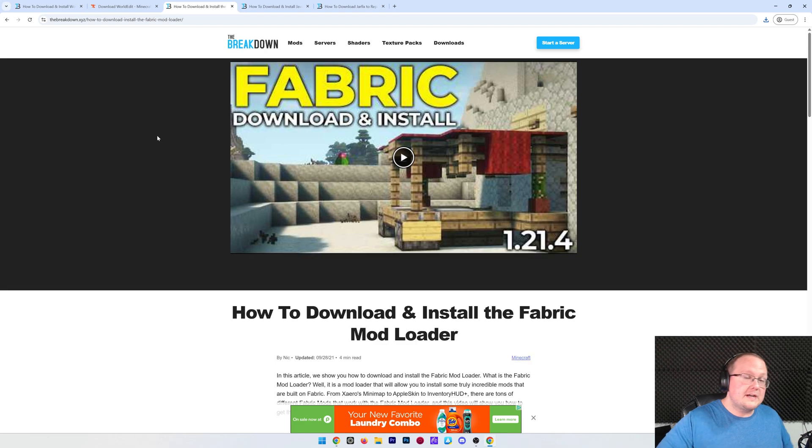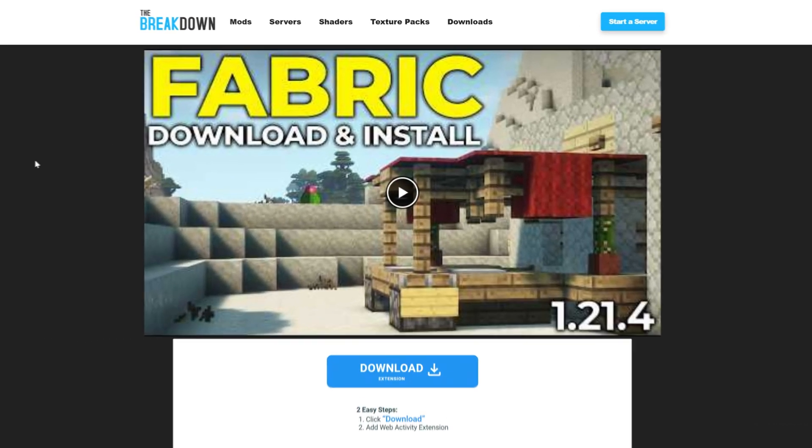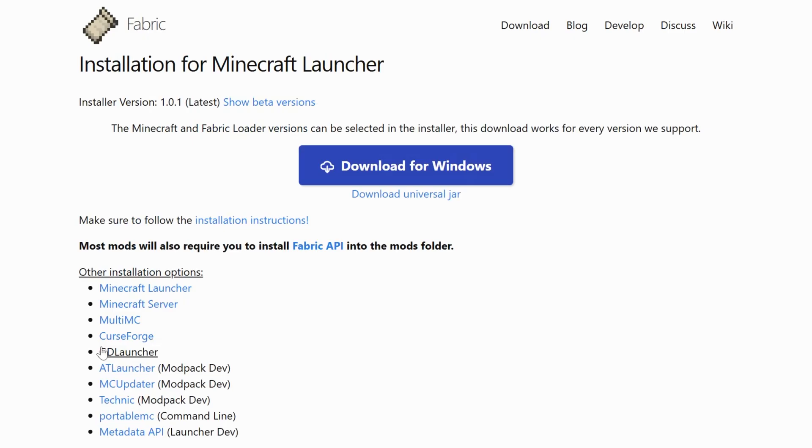We also need to download Fabric. We're installing the Fabric version of WorldEdit, so we need the Fabric mod loader. This is linked in the description down below. It'll take you to our in-depth guide, ensuring that in the future, if the way to get Fabric changes, this article will be up to date.